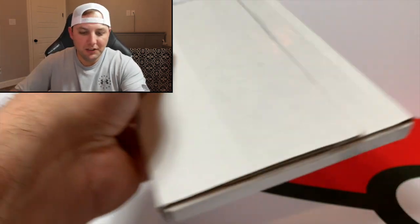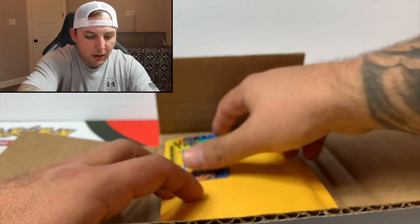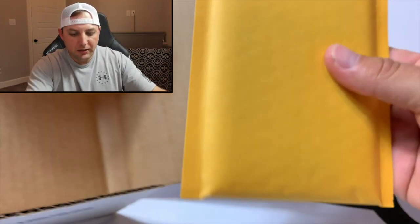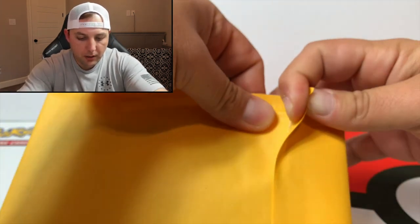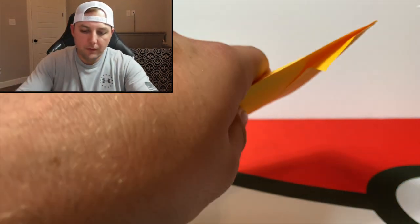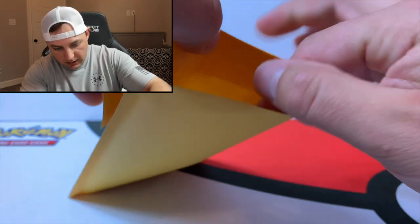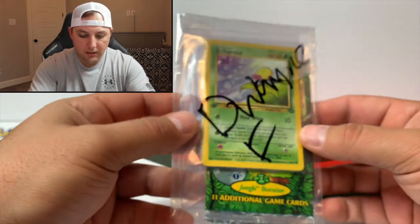There we go — always scary with a razor blade cutting into this stuff. Alright, I think that was about as well as we could've done it. Look at that — a little signature PokeRev card. That is awesome, a nice little extra touch. It's sealed and protected in a bubble envelope. This might be a good time for the letter opener. Sealed up pretty good — oh yeah, that cuts right into it.